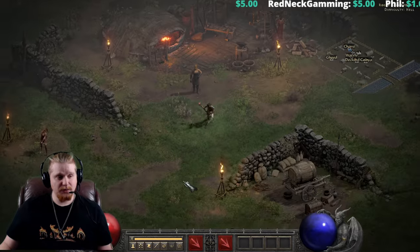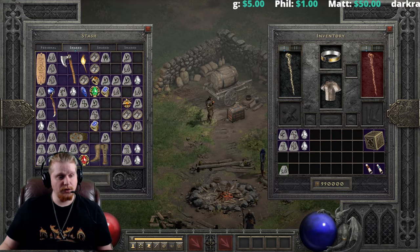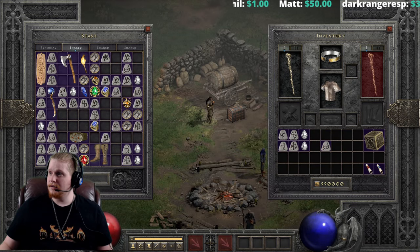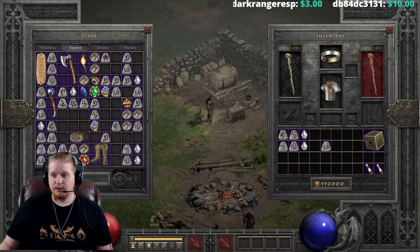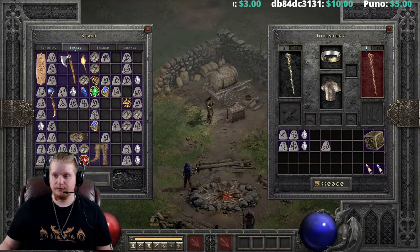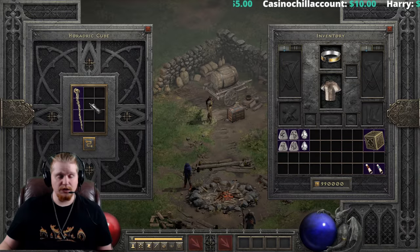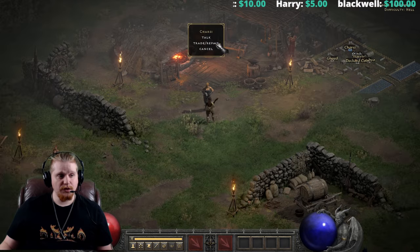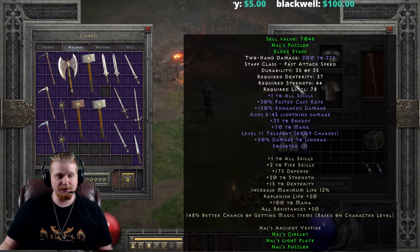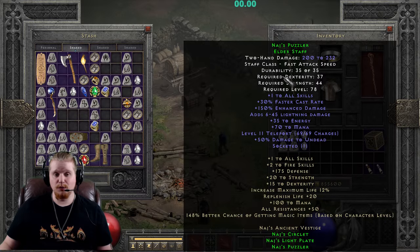There is an easier way to do this. If you want to repair and recharge it at the same time, the easiest way — if I remember correctly — is to use an Ort rune and a chipped gem of any kind. You put the item in the cube with the Ort rune and the chipped gem and it will repair the charges. That's an interesting way to deal with this massive cost. Otherwise, you're going to have to repair it the old-fashioned way, which is very expensive. I would definitely go the Ort and chipped gem method, so hang onto your chipped gems and Ort runes.